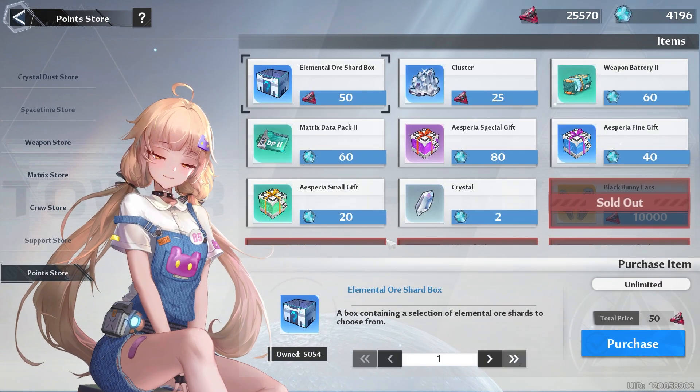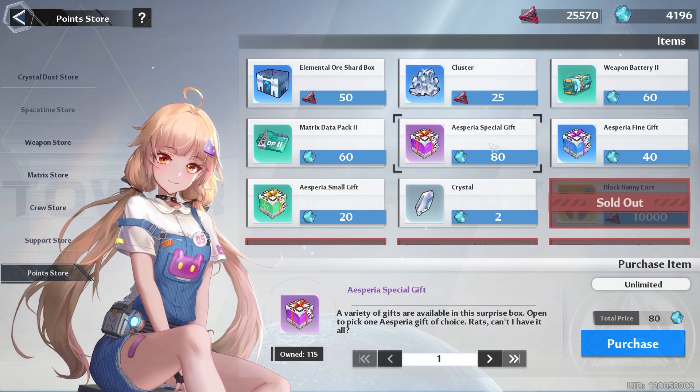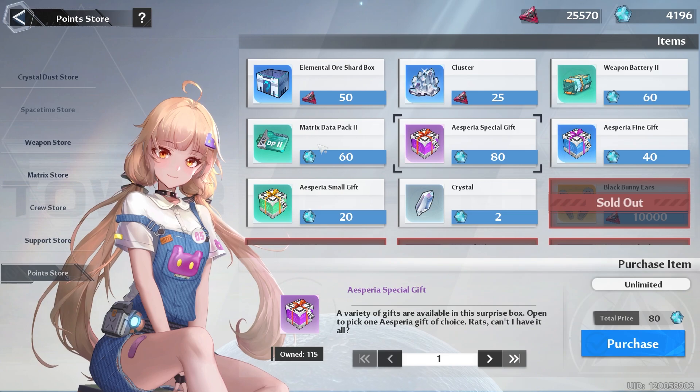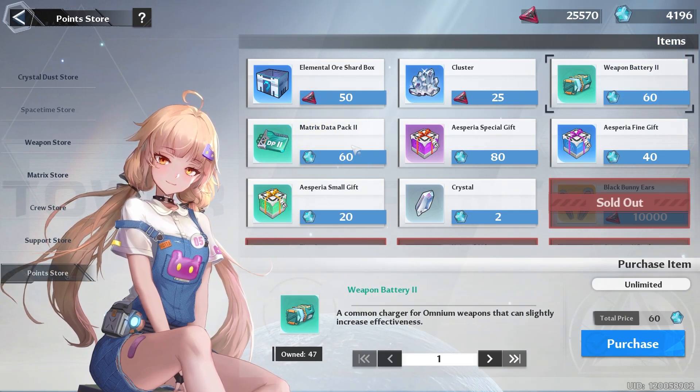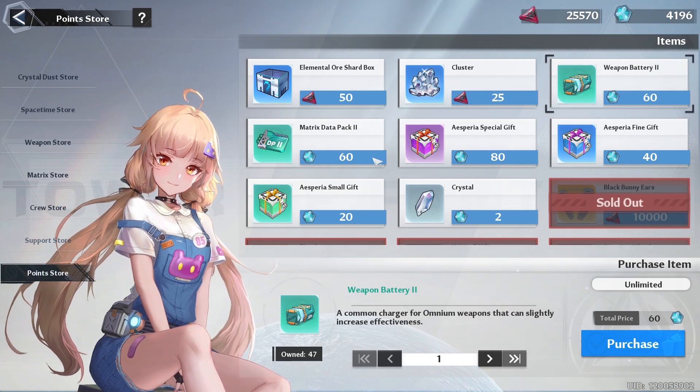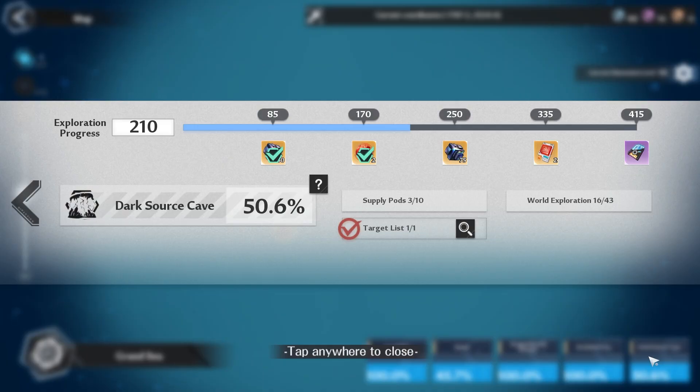Point Store: the only thing you want to spend your points on are Spare Special Gifts so you don't have to do Training, Black Market, or Seedus Island again. You could also use them to buy Matrix Data Packs and Weapon Batteries if you need to level up your Matrices and Weapons. With your Critical Abyss Points, I recommend you save them. Besides that, I recommend that you explore the map so you can get those extra resources.